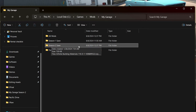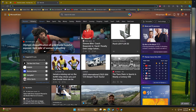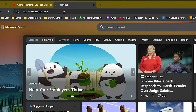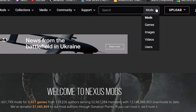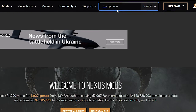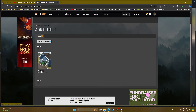Once you have those folders created, the next thing we're going to do is head over to NexusMods.com. Type it into your browser and hit Enter. It'll bring you to the main page. You can search for My Garage by clicking the dropdown, switching it to Games, typing in My Garage, hitting Enter, and then clicking on My Garage in the results.